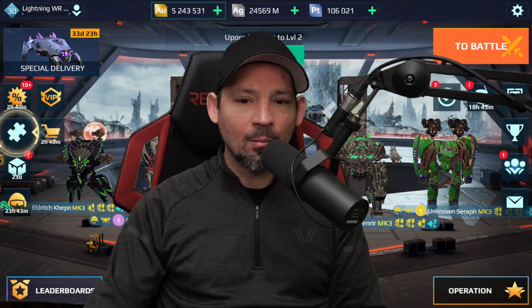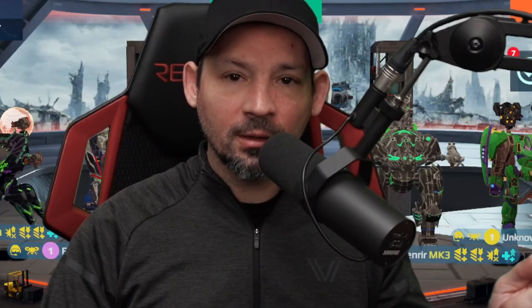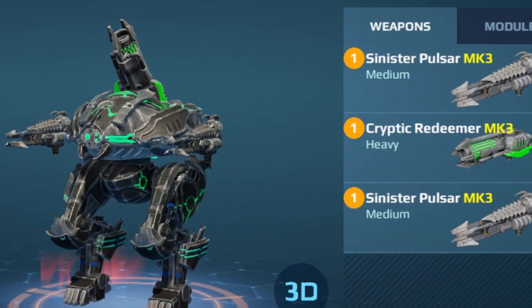What's up everyone, Danny Lightning back with another War Robots video. Today we are going to build up an amazing Fenrir. This is one of those robots that's pretty easy to get — if you don't have one, you definitely should. Most people probably do have one. We're going to try and use weapons that most people can get easily. We've got the Sinister Pulsars and the Redeemers.